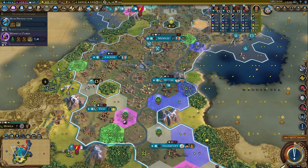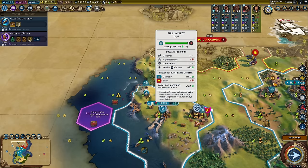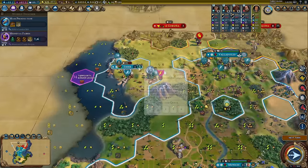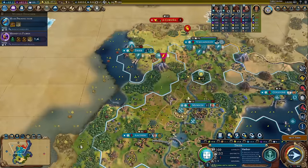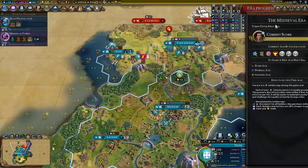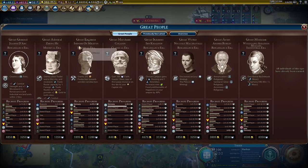If we can get this harbor going — look, 25 production on my first district. What I can actually do is bounce between districts: build a bit of harbor, build a bit of Hansa. I still haven't got one in the city, so they both get the bonus — just as long as I don't finish any of them. And one more turn in the medieval era — we have gained Imatep! Which means Seador has generated. We don't need to boost this anymore.